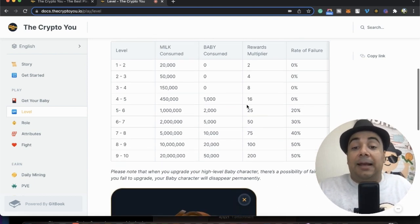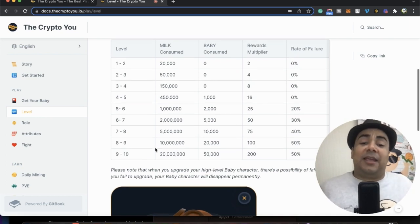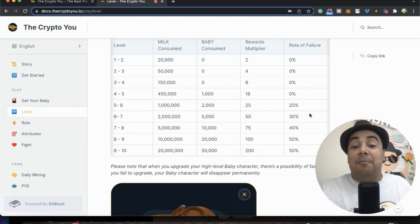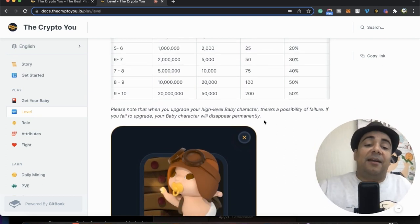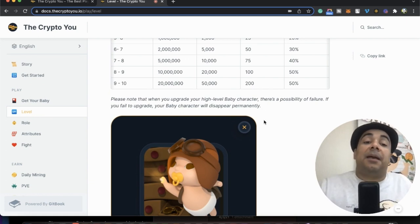One thing I want to highlight: believe it or not, you can lose your baby. Up to level five there's no issue — there's no chance of losing your baby. But if you decide to take your baby higher, the higher you go in the upgrade, the greater the chance of losing your baby. I'm a safe investor — I don't plan to put my babies to level six or above because even with 20% failure rate, that's risky. If you do upgrade it to high levels, you can probably sell it in the market for a much higher price. The higher the level, the more money you can ask for it if you decide to sell, but you can also make much more with it.